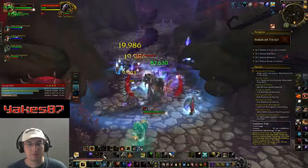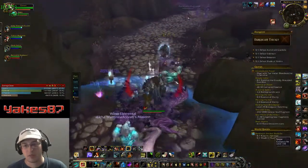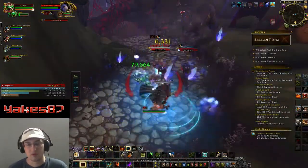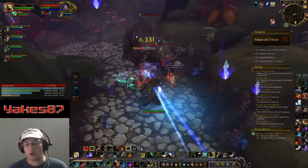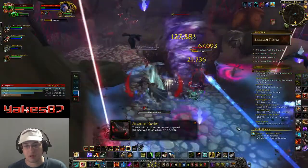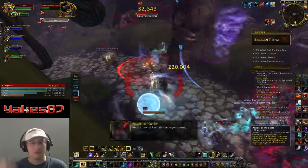Those are the three dots, so when you start out the rotation you've got to get those dots up. Then you basically spam Mongoose Bite over and over again, building up stacks. Each stack of Mongoose Bite increases the damage of your next Mongoose Bite, which also applies to Fury of the Eagle — the artifact weapon ability. When you get all that lined up, it deals a ton of damage.